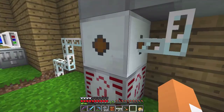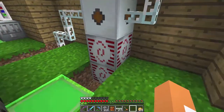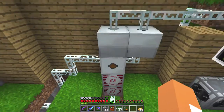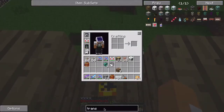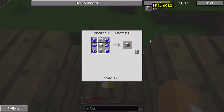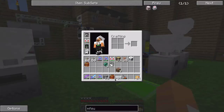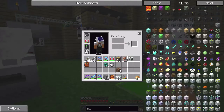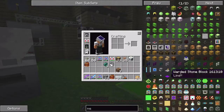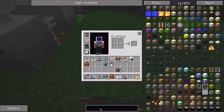I wish there were overclocker upgrades for this machine but there aren't. Look at the MFSU — 20 million plus 621 million 200 thousand EU stored. That's pretty good. I think there's something upgraded after the MFSU — is there? I think there's another storage tier. There's also other ways of storing energy with some of the RedPower stuff.